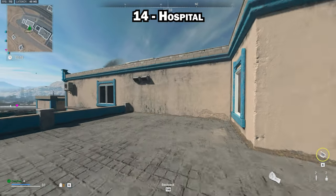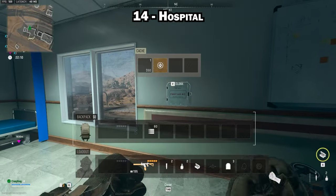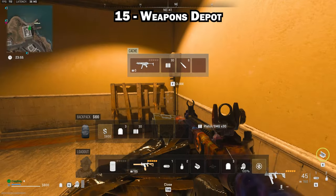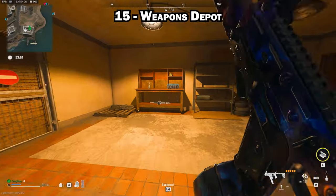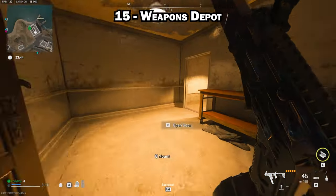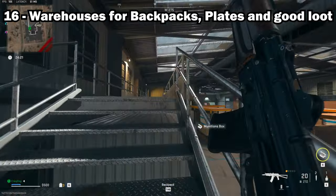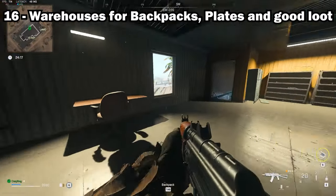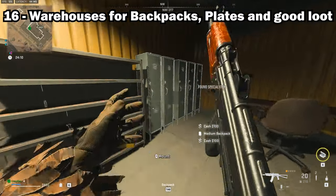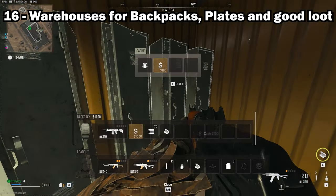Hospitals are great for finding self-revives, radiation blockers, gas masks, and stems. Weapons depots let you replenish ammo and find weapons, tacticals, and sometimes two or three plate vests. One of the most overlooked places are warehouses — they usually have a large number of lockers containing valuables you can sell, and you'll typically find at least one backpack, a two-plate vest, and an occasional weapon, making them great for quickly gearing up.